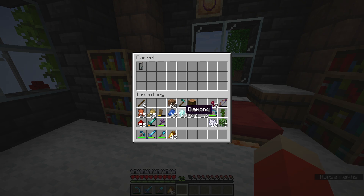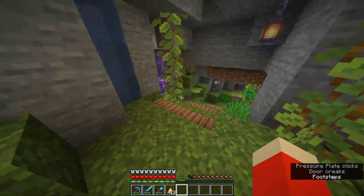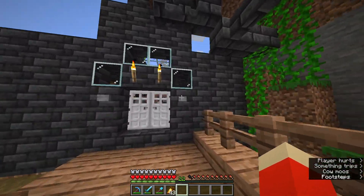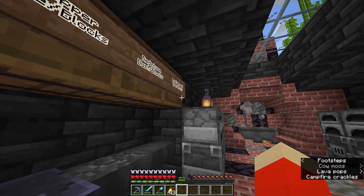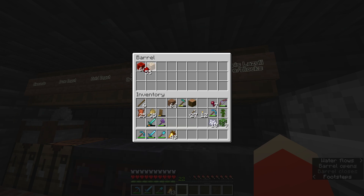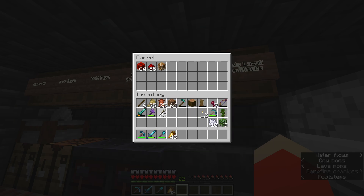Then we'll run over — one of these days we'll get a way better storage room going, because at the current moment there's a lot of running around in my base. And then we'll go ahead and throw these in here. Redstone of course goes in here. And honestly I think we're probably fine. We have so many resources and so much inventory space that we're going to be pretty fine.